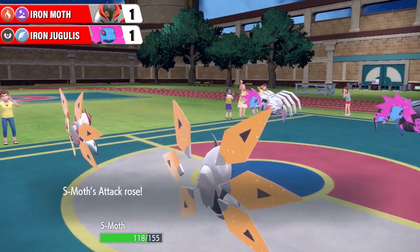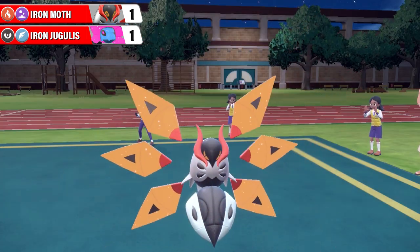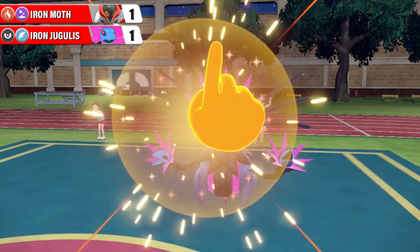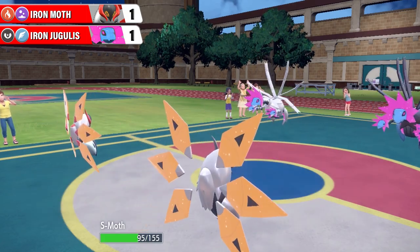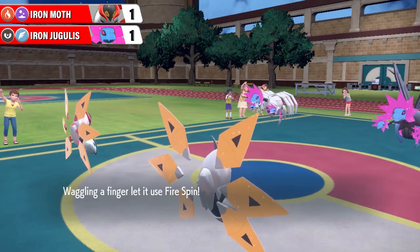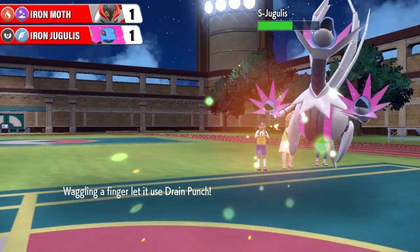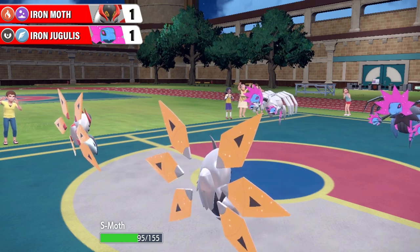Here's a Dragon Dance from Shiny Iron Moth, bringing its attack up and bringing its speed up. It wants to do as much damage as it possibly can, although with its attack stat it's probably not going to do that anyway. Here's Powder Snow - super effective on both Iron Jugulus there from the regular Iron Moth. And now regular Iron Jugulus is going to go for Cut - the old Ash Ketchum's Froakie used Cut. Why did he teach his Froakie Cut? I'll never know. Here's a Fire Spin - it's going to be avoided by Shiny Iron Moth, so Shiny Iron Jugulus' turn is kind of wasted. Shiny Iron Moth has an opening and goes for Drain Punch for some neutral damage and a little bit of self-preservation with that HP restoration.